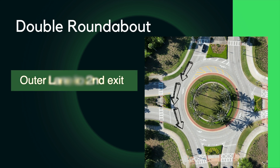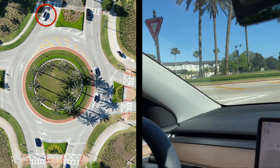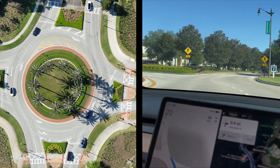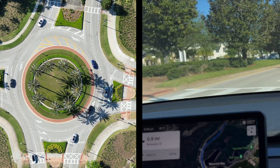First, we have outer lane to second exit. The Tesla is at the top of the screen. You can see the car enter the roundabout with no hesitation — there are no cars coming. It does run a little bit over the center line, but exits properly.